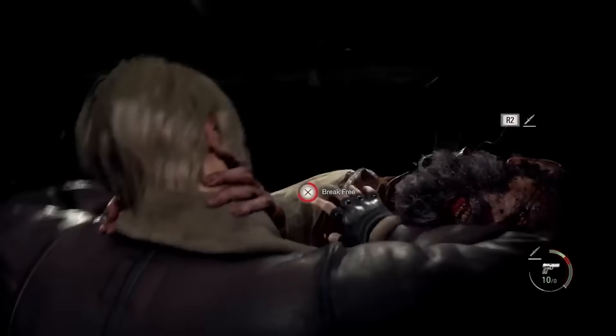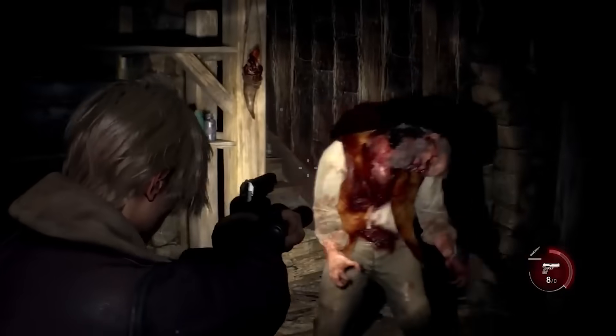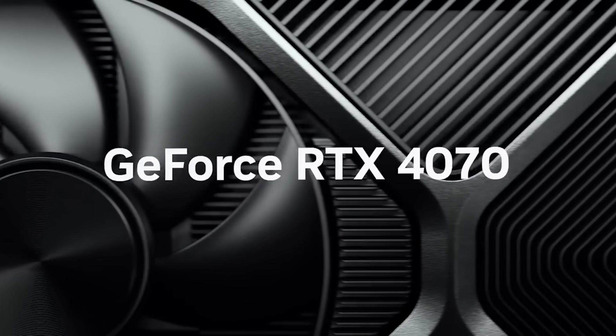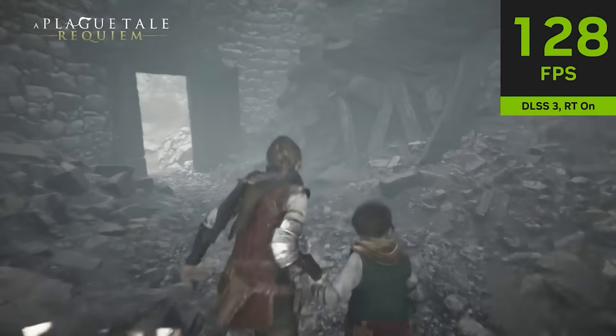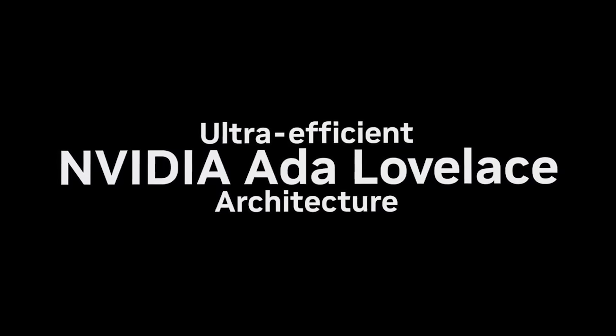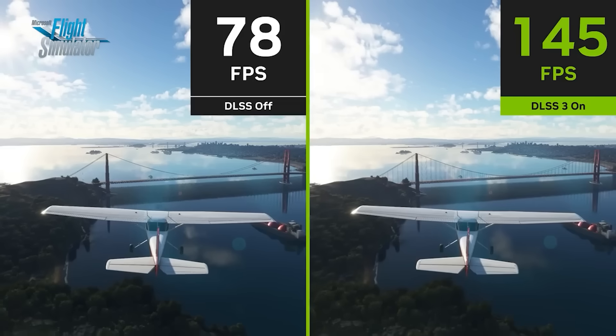I wouldn't say it's unplayable by any stretch of the imagination, but as we move into the next generation of games it's always good to have more memory, so I would be a strong proponent of having the 16 gigs on this card. The 4070 Super is very similar in memory configuration — I'm assuming there'll be faster memory there — but the big difference again is a significant uptick in the number of CUDA cores. This is also pretty much confirmed with another leak we covered recently from ithome.com.